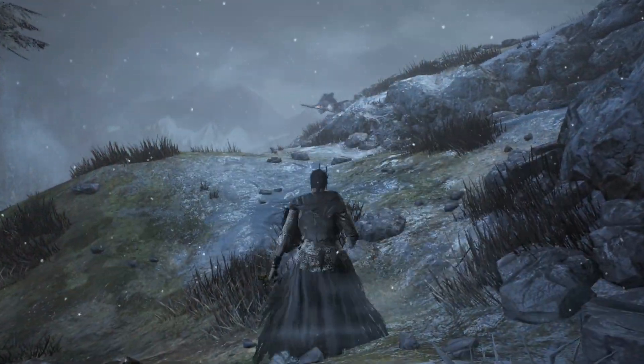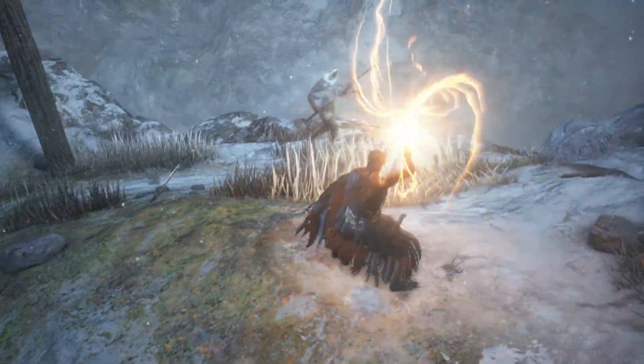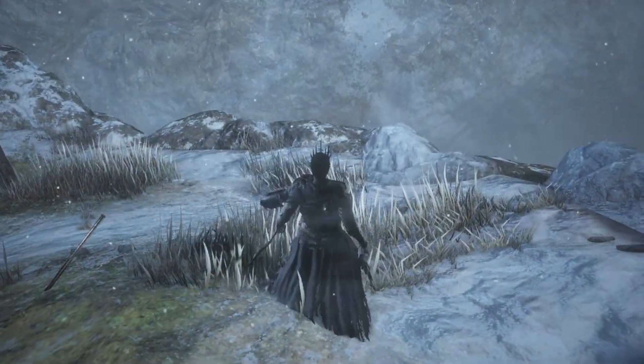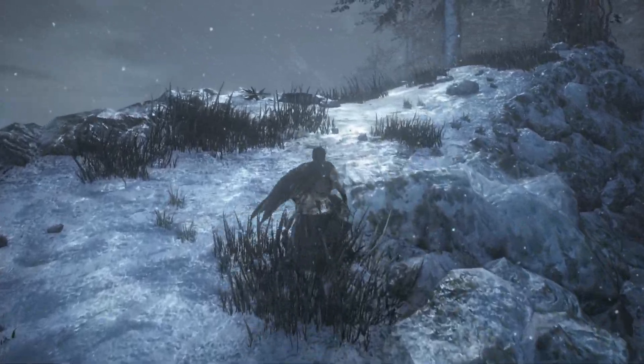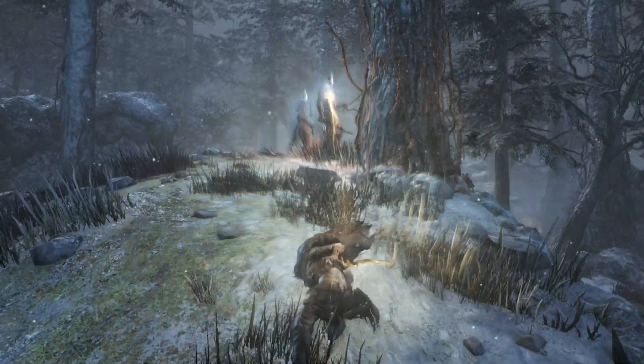Lastly, the Sunlight Spear — Gwyn's signature spell — is the last incarnation of the Spear Miracles. This time it is available for a large portion of the game and does not require the soul of the final boss to wield. It sports heavy damage as it did in the base game and is one of the most powerful ranged Miracles in our arsenal.